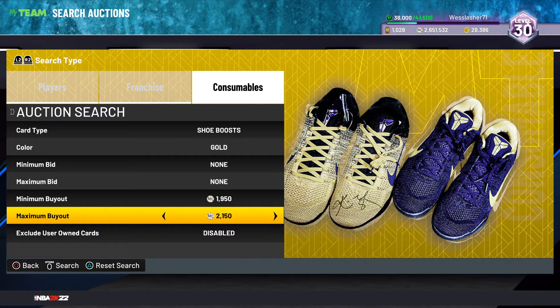Buy 10 or 20 of these and resell them. For some reason people buy them up because they don't know the price — there's no filter. Just like the badges last year, that's how I made a lot of MT in the beginning. You can say that's 2K's fault, they need to fix their stuff — it is what it is.